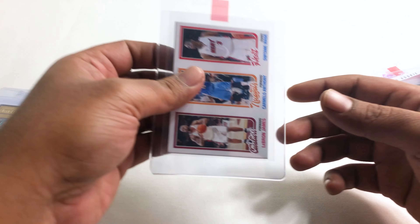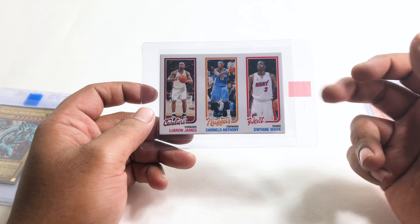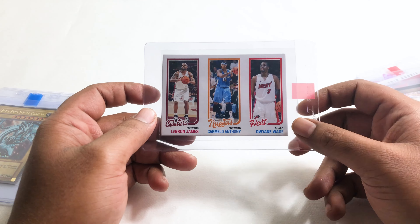Then we've got this Topps rip card — this is one of my favorite basketball cards. It's from 2007 I believe, and it's a rip card numbered from 70 to 99. It features one of the best players from the 2003 draft class. You can rip it and pull something better, but this card is so sick — it has that iconic 1980s Topps art. I'm hoping for a 10 on that one.